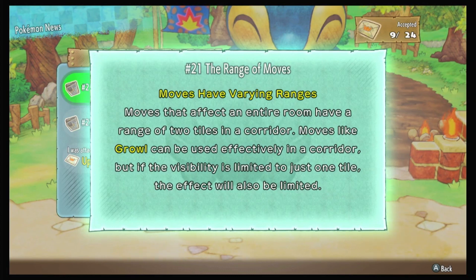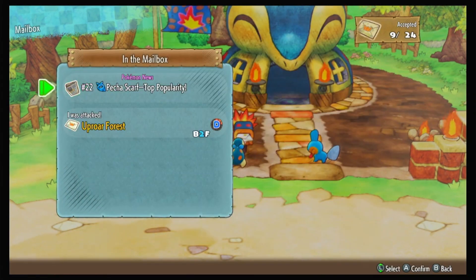The range of moves — moves at varying ranges. Moves that affect an entire room have a range of two tiles in a corridor. That's good to know. Moves like Rowl can be used effectively in a corridor, but if the visibility is limited to just one tile, the effect will also be limited. Okay, I can see that. That makes sense.